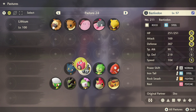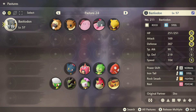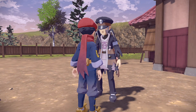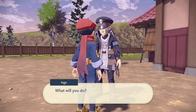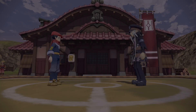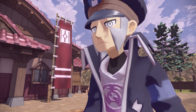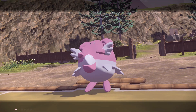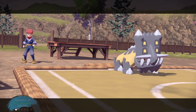Let me select Bastiodon. His defense is really high. He has the move Power Shift — that's probably it. Let's do the Path of Solitude and use Power Shift first, because he has a really high defense so he's going to switch to a really high attack. The opponent is Blissey.